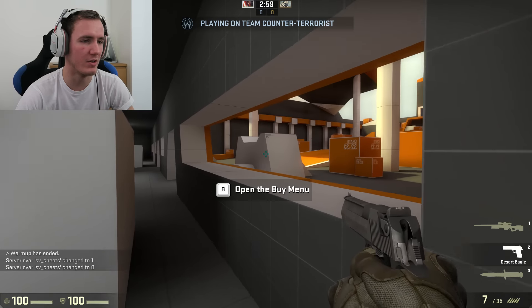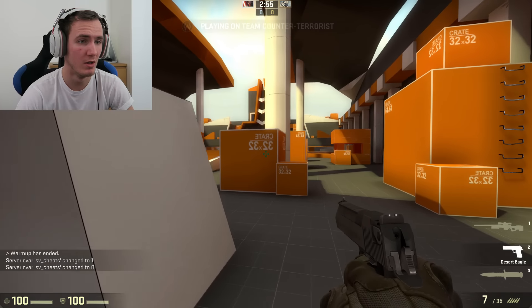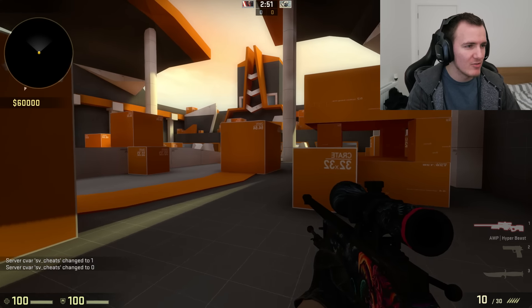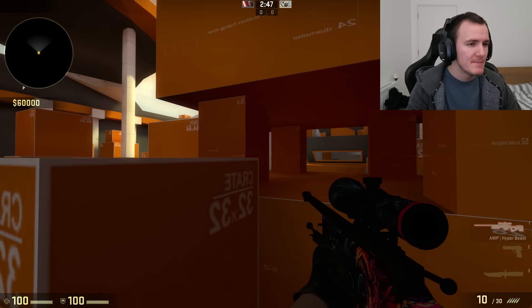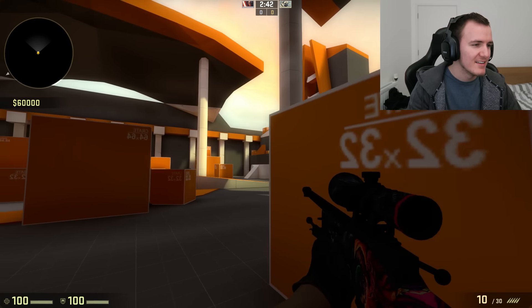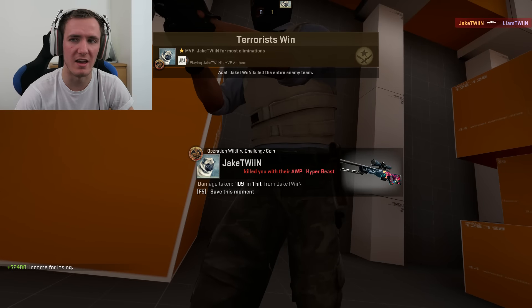Let's go! Kicking off the 1v1 AWP-only — this map is really cool with lots of little sniper points. We played it once as a trial run and it's actually pretty fun. There are a lot of different points you can hide at. I don't know where he's going to start — is he going to the roof straight away? We're literally parallel with each other!